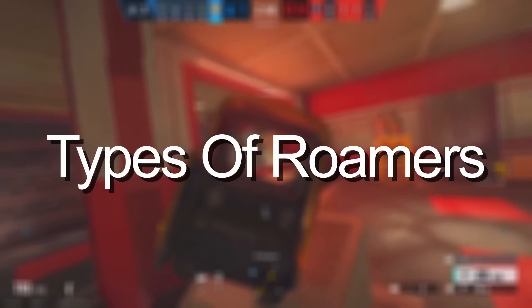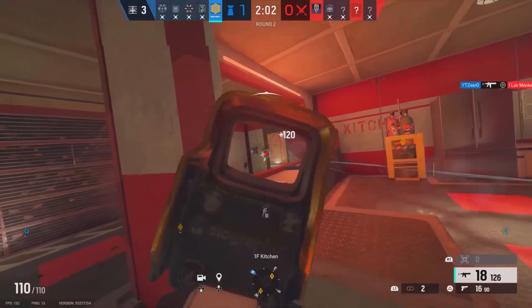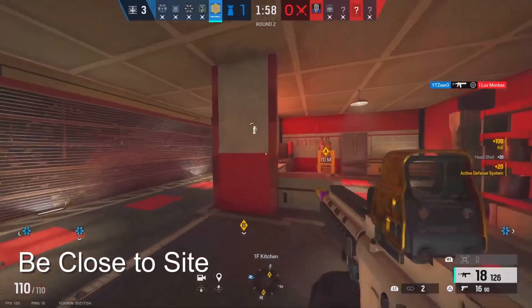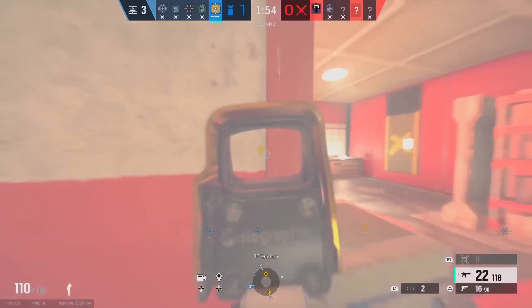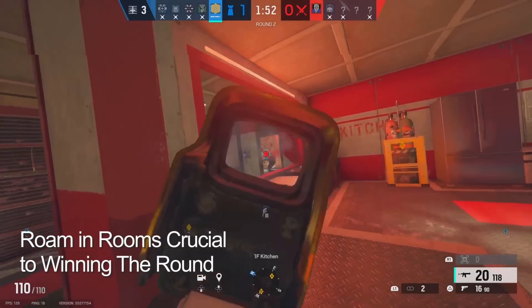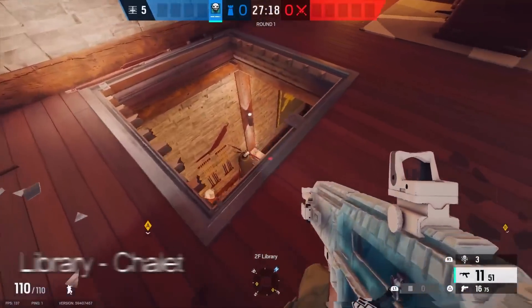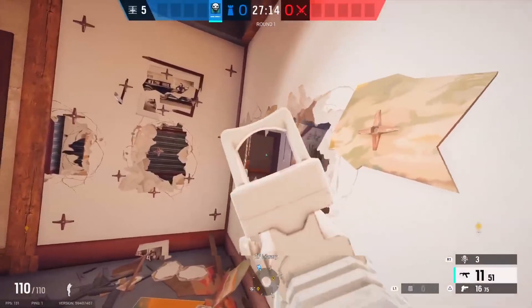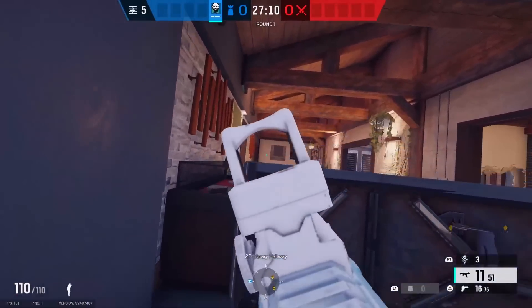Now let's talk about the different types of roamers. There are 2 general types: the first being a shallow roamer. This type of roamer is someone who is not on site but very close to site so they can rotate back quickly. As a shallow roamer, you don't want to be in any random room close to site — you want to choose rooms that are very crucial points to winning the round. For example, when defending bar/gaming room on Chalet, a good way to shallow roam is holding above from library. You can also hold library when defending master/office on the same map.